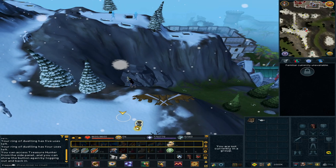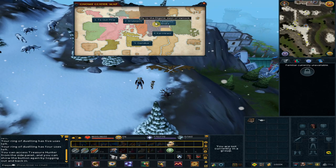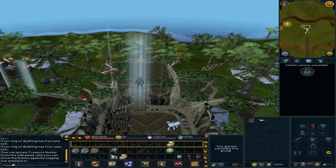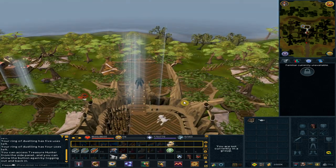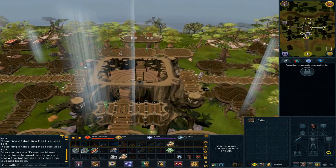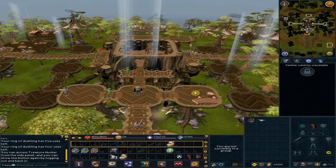Right-click the Gnome, select Glide, and choose option 1. Go south and climb down the stairs once. Head south and pick up the flask of tea.